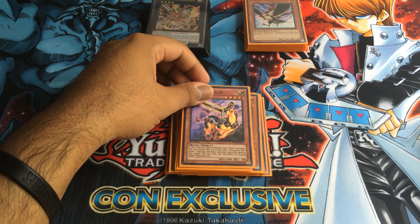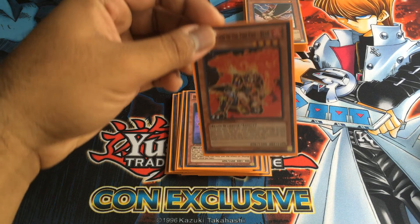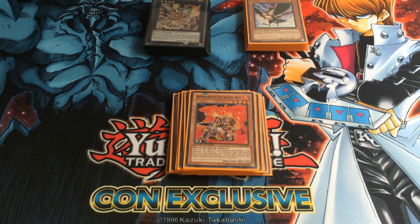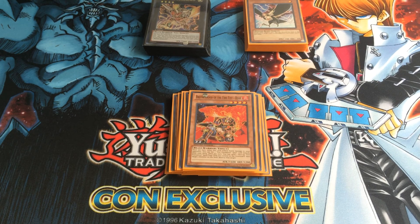For our last Bujin, Quillen — this one might be my favorite to use, but I'm still keeping him at one. What he does is if you control a Bujin beast warrior like Hirum, Yamato, Arasuda, or Mikazuchi, then you can target one face-up card your opponent controls and destroy it. So that's pretty cool. Super Brotherhood of the Fire Fist Bear — that's because obviously in Bujins you run Tenki, and Bear's effect is very useful. And he's searchable.